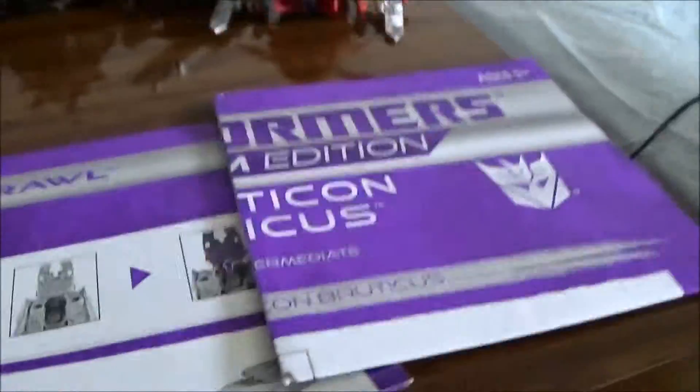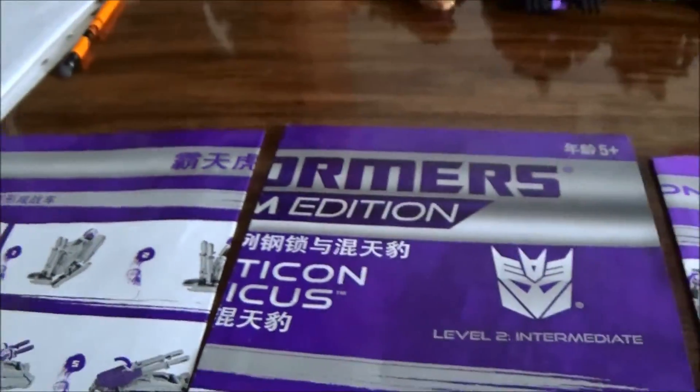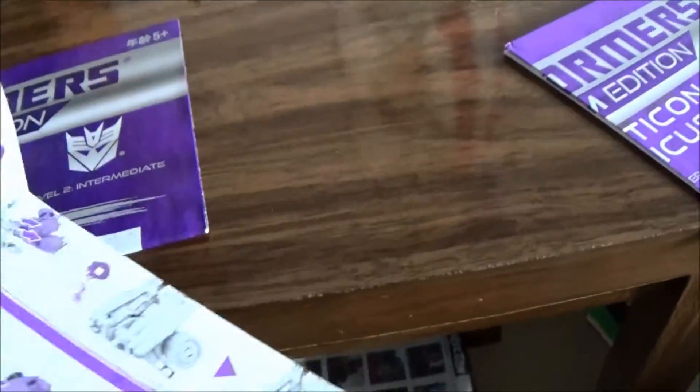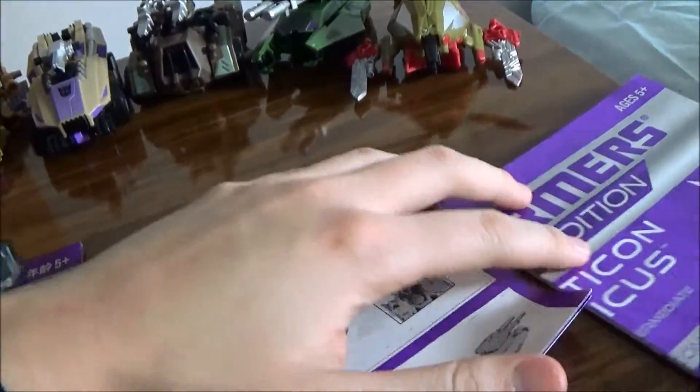Right here this is the English version. This is for the Chinese people — as you can see, there's Chinese right here. And it says Platinum Edition right here. But unlike the Hasbro retail version, this one does give you two Combaticons per review sheet. And yeah, you got Brawl and Swindle on one. So that's the only difference about the American retail and the Taiwanese retail.